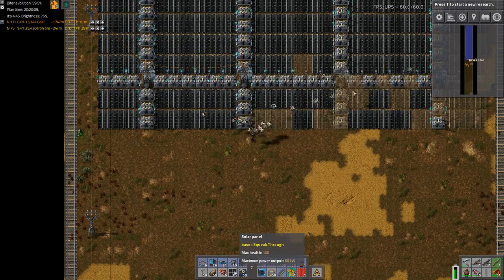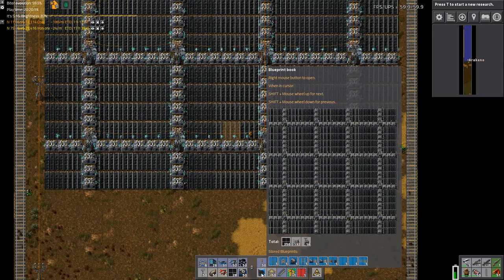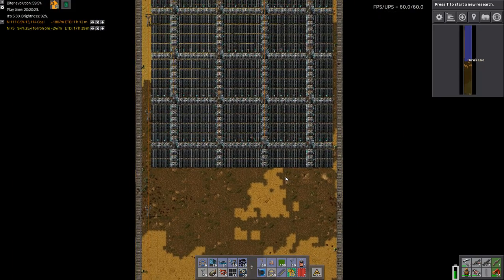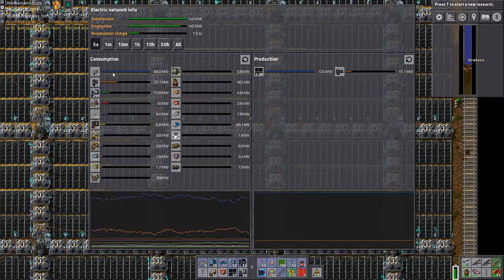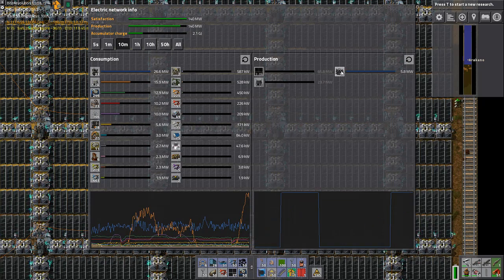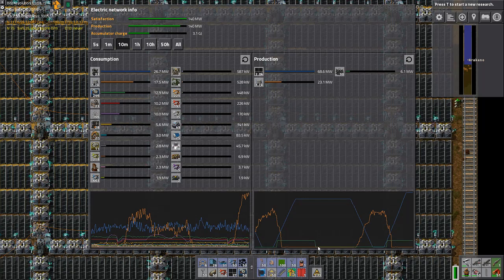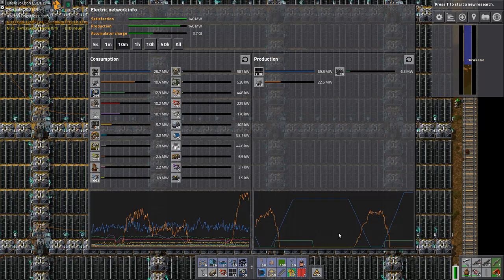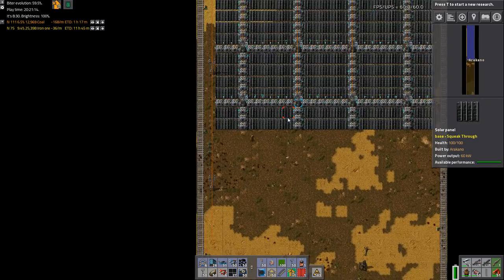I might have enough solar panels to actually finish a project. It only takes 230... 256. You are connected, very much connected. So I know at this point my accumulators hit 50%, because that's when the coal power drops out - those are the circuit conditions that have been set. I think we get a full charge out of a day, it's just I don't have enough full charge to last through the night. I think we're probably going to be good now, at least for a short amount of time, until I go expand more module smelting.